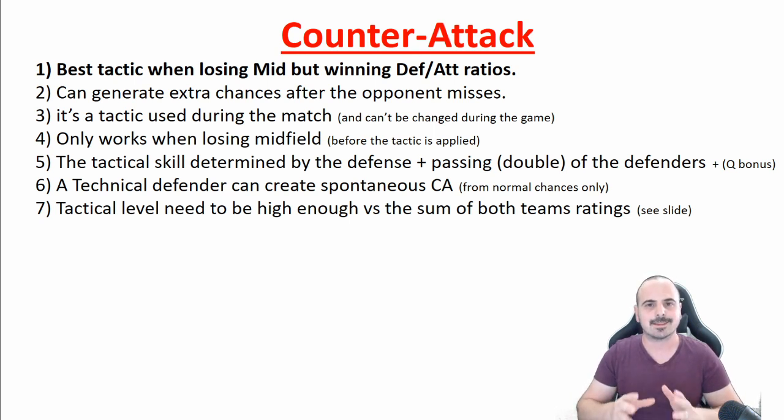The counter-attack tactical level is decided by the defense and passing skill of your defensive players, and passing will count twice as much. There is also a special bonus for quick outfield players, which I'll talk about in the tip section. Your tactical level needs to be high enough to get conversions, which I'll cover in a special slide about the conversion formula.